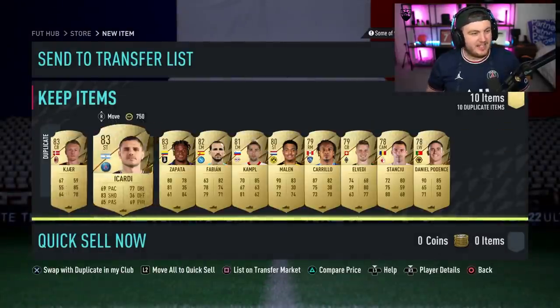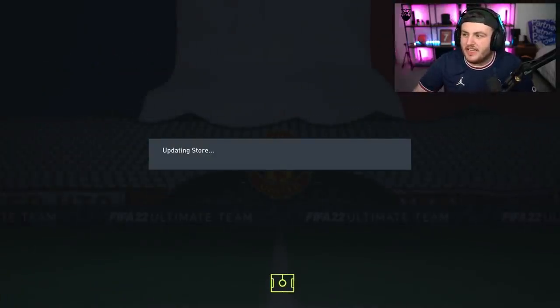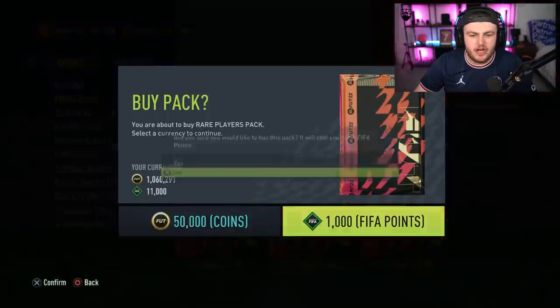Ronaldo — that's very exciting. Hopefully we get something good. The 94-rated striker Ronaldo gives me a flashback. Do you guys remember the 94 5-star, 5-star Mbappe? It kind of gives me flashbacks to that. Alisson — not too bad. I want to see what Ronaldo's in-game stats look like as well, to see if he's got decent dribbling, agility and balance.